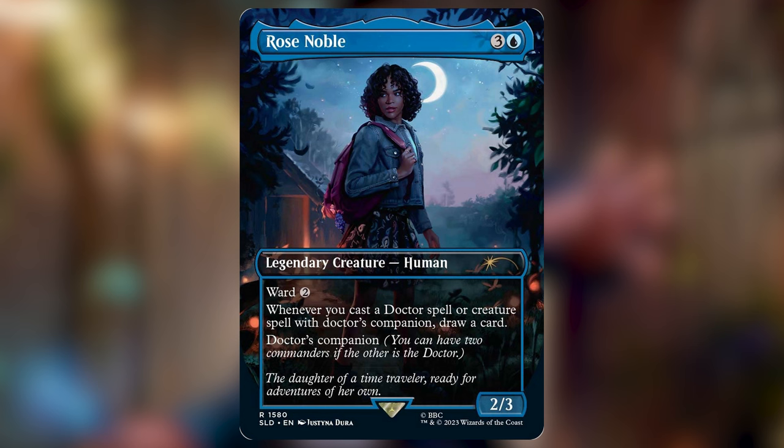I'd say this commander cares most about building around the synergies with the other Doctor spells, and for that reason I'm picking the new Rose Noble as the companion. I guess it's fitting that this card came in the same Secret Lair as the 14th Doctor. Rose Noble is going to reward you every time you cast a Doctor spell or a spell with Doctor's companion. An efficient draw engine that synergizes well with the type of creature you're already planning on putting in the deck is always a great bet.